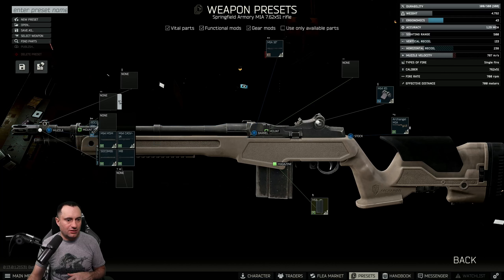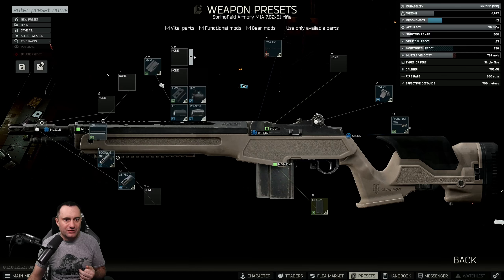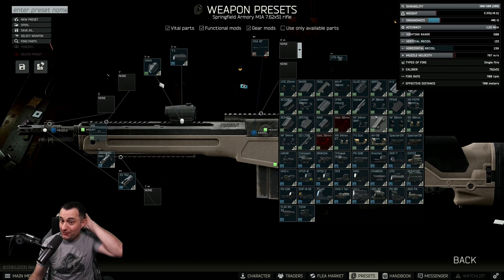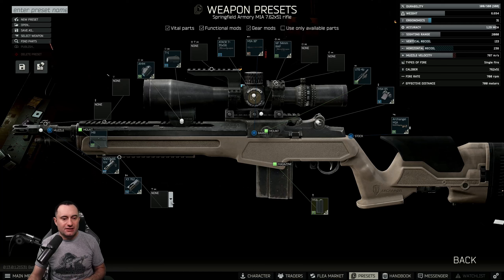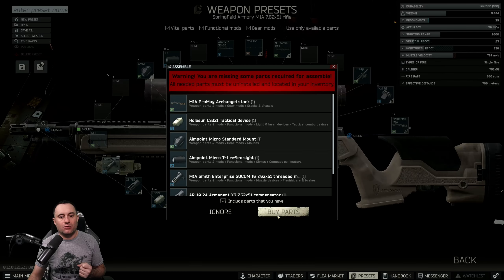Next up, the M8 mount goes right on top. Then to get the aimpoint we need the aimpoint micro mount, followed by the aimpoint Micro T1. After that, the UTG 4-point part goes on, followed by any 30 or 34mm scope mount — I like the cheap RAP one from traders. Then the NightForce ATACR scope, and last, the Holosun LS321 on the bottom. That's our build.